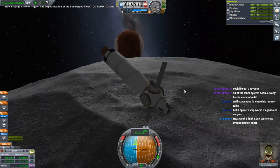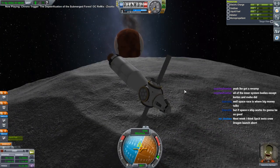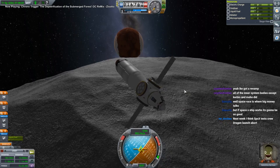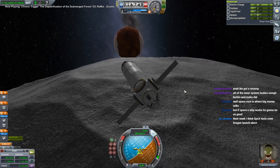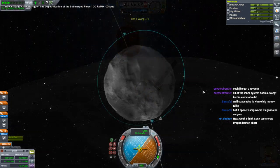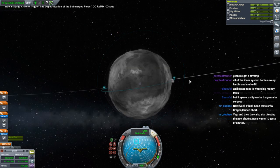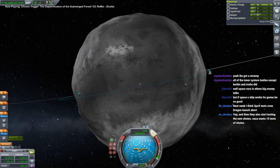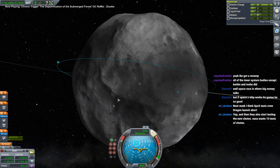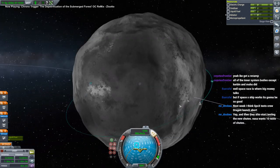I'm more concerned about Dragon than I am about Starship. I would like us - the United States - to be able to get to low Earth orbit again, and it'll probably be cheaper than getting rides on Soyuz. So where should we land? This gray spot looks decent. You could just land anywhere here, right?